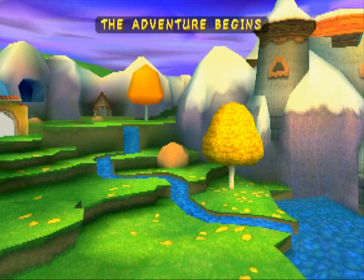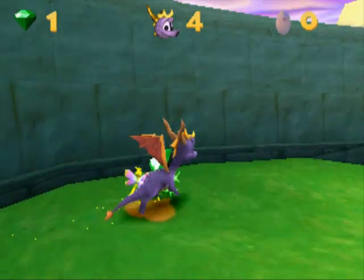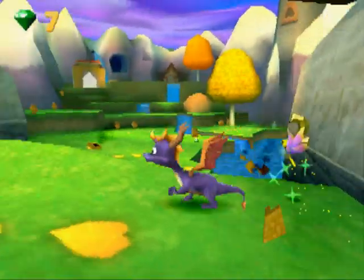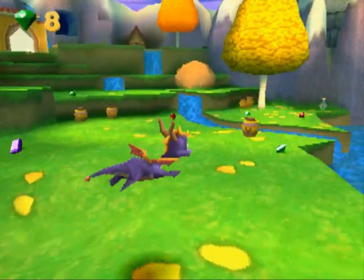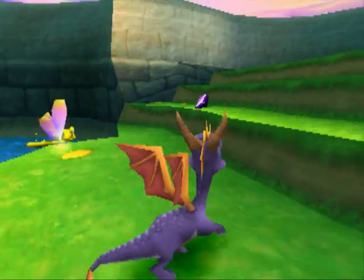Alright, let's get to it! In fact, this is so important it's all in uppercase letters and yellow text. I don't know why you're so slow. So you use the analog stick to move — in my case, it's the D-pad. Circle does your flame breath, square's your charge attack. You can press X to jump, X again to glide.